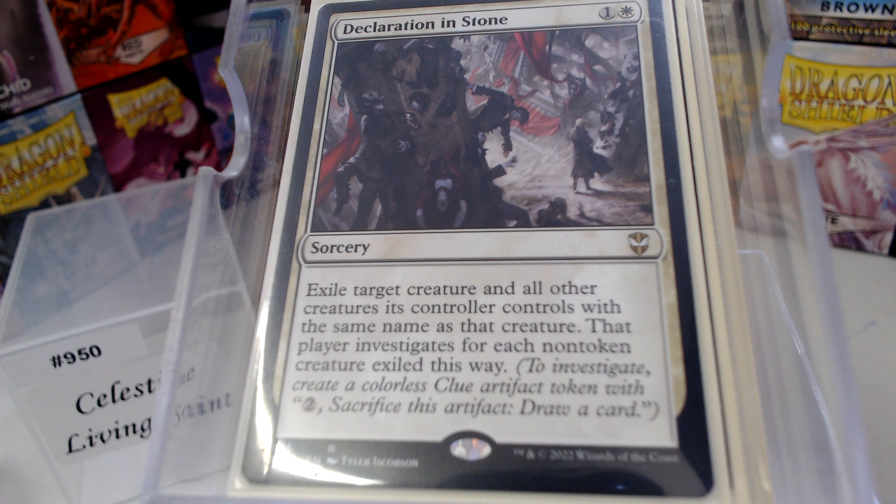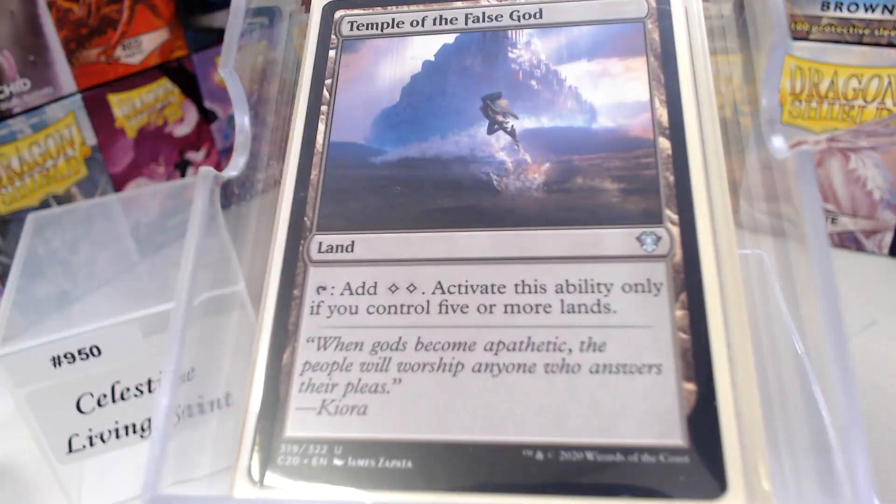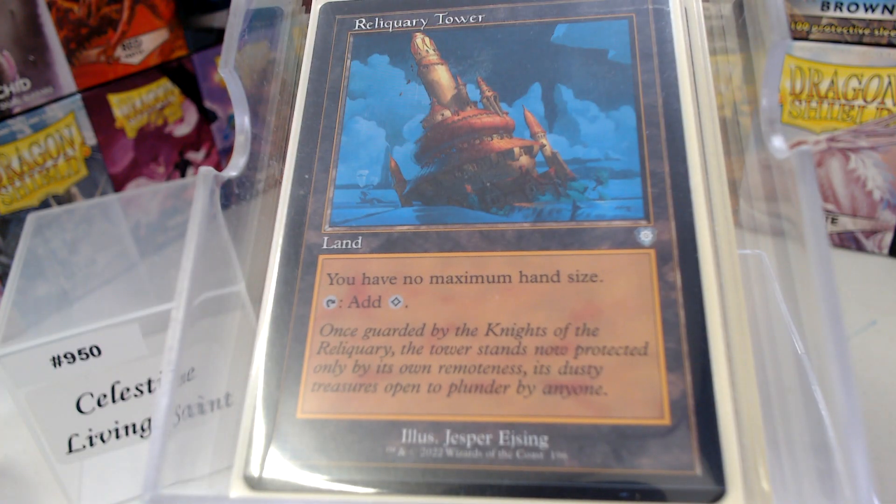And then we have our two non-basic land cards: Temple of the False God and Reliquary Tower. And that is it for Celestine today.